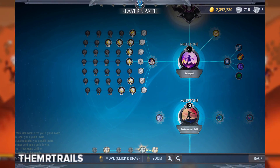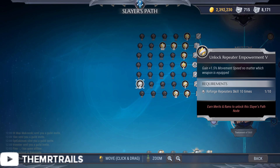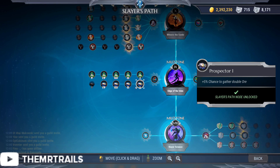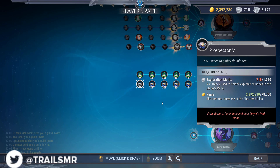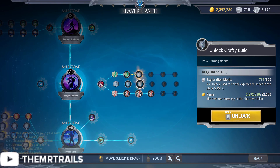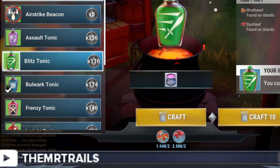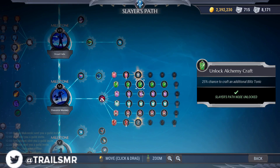Now let's talk about the Slayer's Path nodes that will help for farming. Reforging repeaters will give you 7.5% move speed on all weapons after you reforge 10 times. Then at Milestone 9, the Herbalist and Prospector perks give you a maximum of 25% chance to gather extra herbs or ore. I'd recommend upgrading your Herbalist if you can, but since the Prospector only affects 2 of the 8 ingredients, you can leave that one unfinished until you've spent your exploration merits elsewhere. Additionally, the second node of each consumable on the Slayer's Path will give you a 25% chance to craft those consumables an additional time — effectively doubling your crafting output, so you should craft consumables in sets of 10 when you have that node.